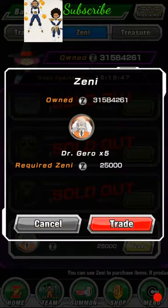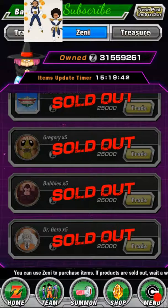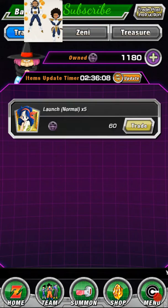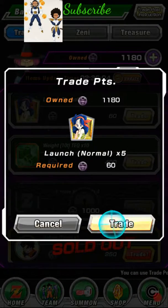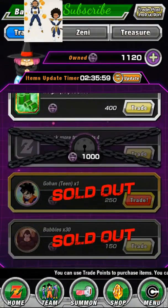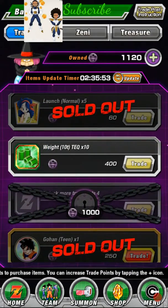Dr. Jerome medals — yes, I have many of those. I need Grandpa Gohan. Trade, use some trades. I need some Launch — pretty good to have. And then add a slot — it's a thousand. That's the bubble shop pretty much.